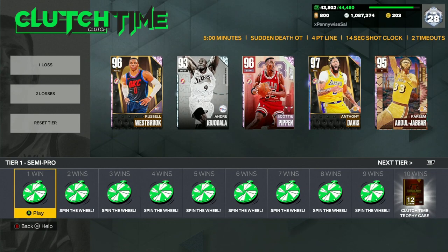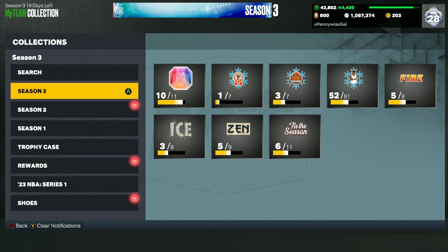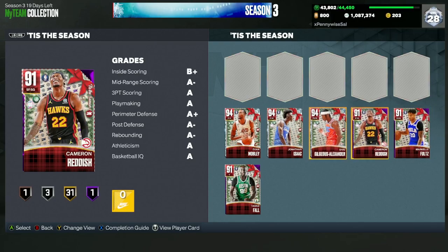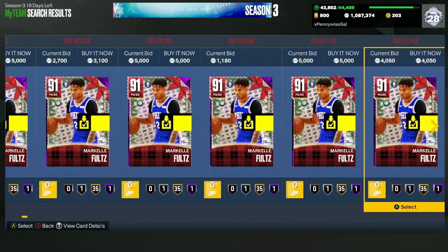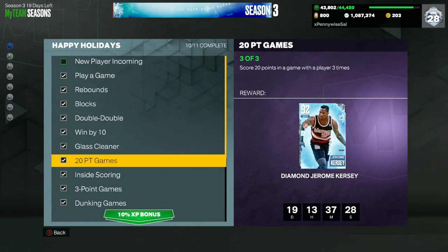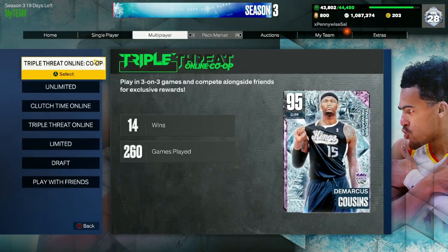For Clutch Time Offline, budget point guards like Anfernee Simons or Dennis Smith Jr. are still very decent. If you want a slightly better option, Markelle Fultz is around 3,000 MT and is a really good starter point guard. You could run Fultz at the one, Michael Cooper at the two, Jerry Stackhouse at the three, Mike Miller at the four, Pokusewski at the four, and Deandre Ayton at the five — a very solid starting lineup for Clutch Time offline or online.